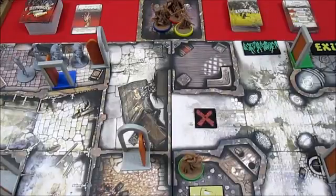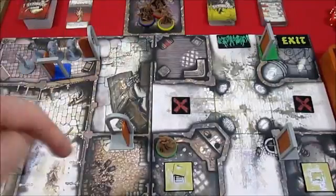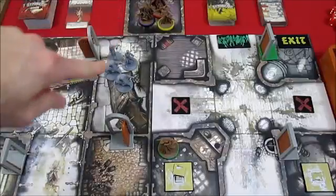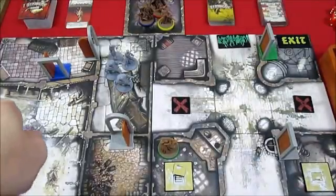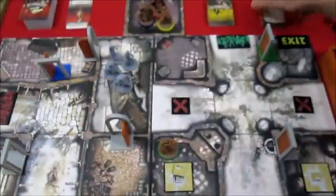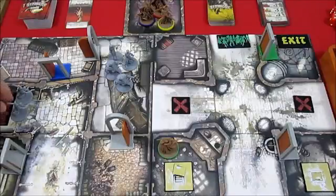Now we zoom out a bit and the zombies do their actions. The two fatties and the two walkers move through the open door following the trail. For zombie spawn time, our spawn point is in the yellow zone and we get two runners. They're a long way away, so not too worried about them at the moment, but they can start motoring pretty quickly. We put the two runners down and that ends the zombie phase.